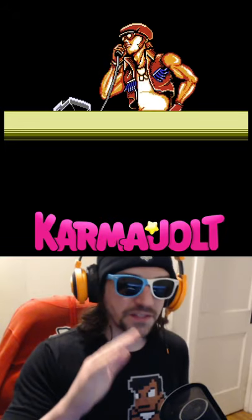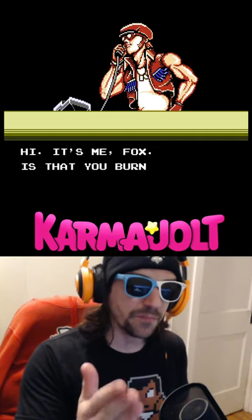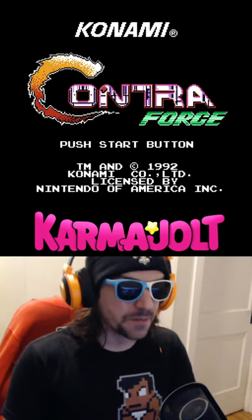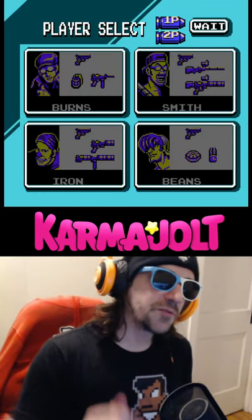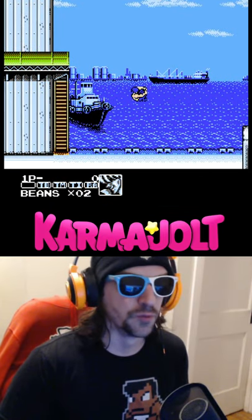My favorite glitches are the ones that are very easy to use, and they're so obviously and immediately useful that they end up changing the game. In Contra Force for the NES, there's a way to continuously jump, and it's super simple.